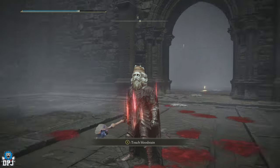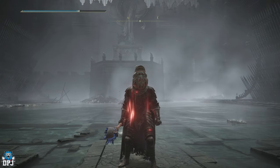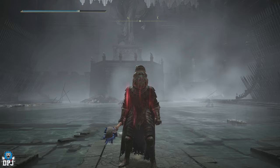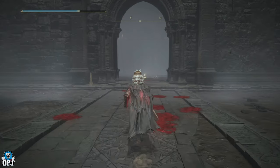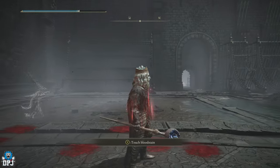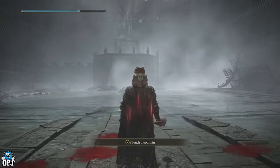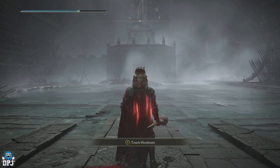If you can dodge that attack, using this build you'll absolutely melt this boss. This is a build on the other side of the scale from my usual katana setup - I'm not a sorcerer, I've never really been a sorcerer. In fact this is the only staff I have at level 10 because I made it for a video about two years ago. I'll show you the build, how it works, and the boss fight in a quick second.